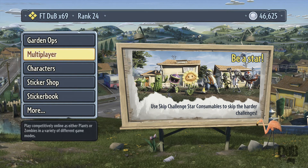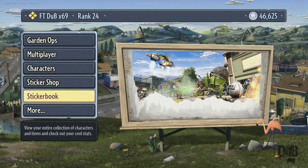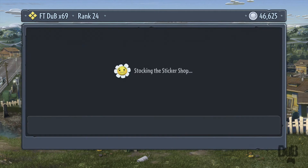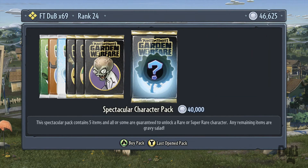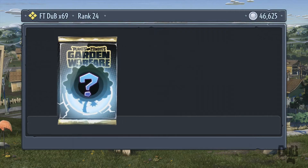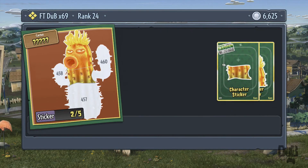What's up guys, FT Dub here. Got another one of these 40k pack openings — I got 46,000 coins. Just sharing my pack openings with you guys to show the kind of stuff we get. Let's go to the sticker shop and go over to the last pack, which is the spectacular character pack. Let's click that.